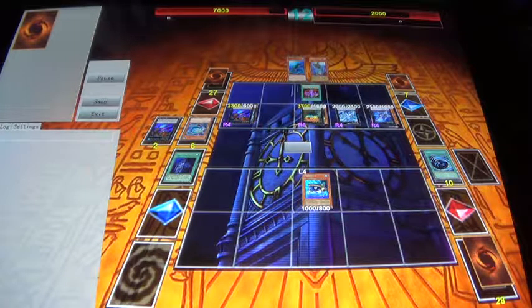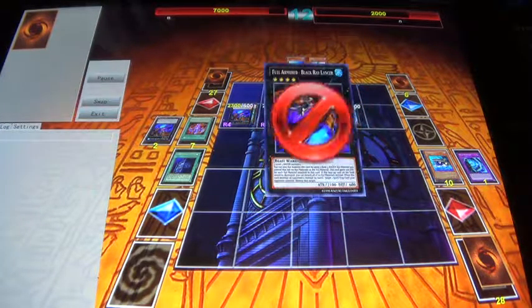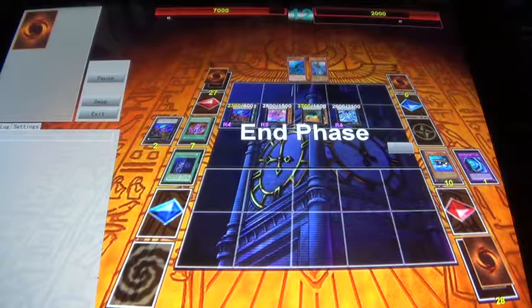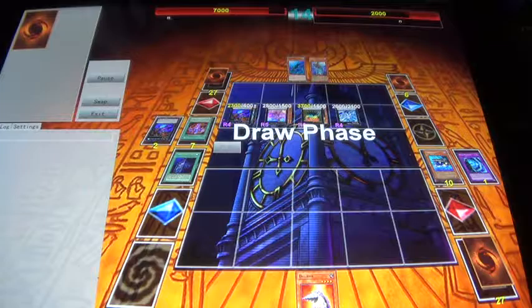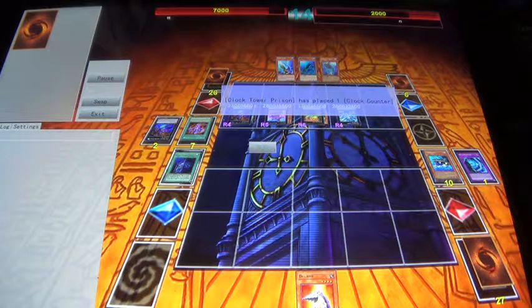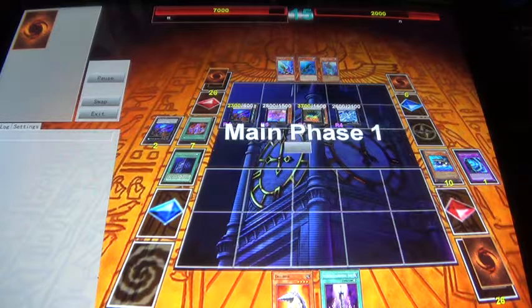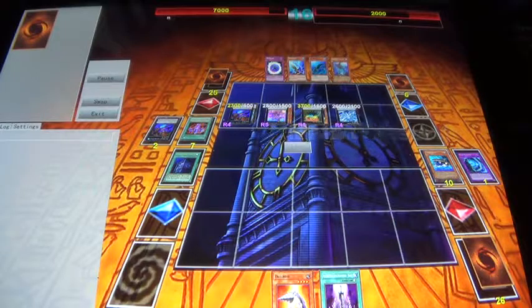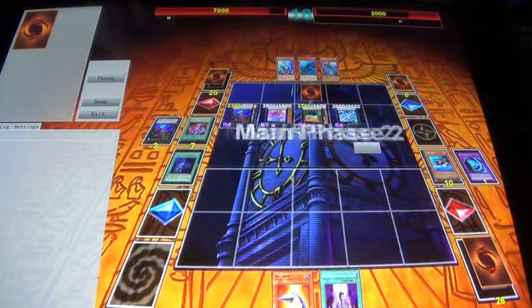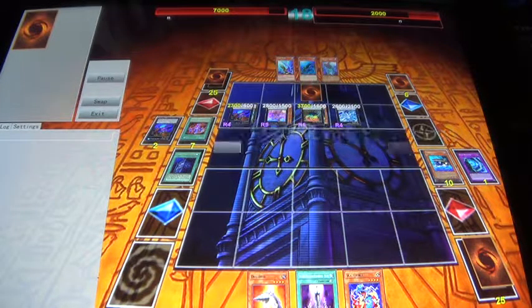Alright, so he makes this big ol' field as you guys are watching right now. So I protect my clock tower, which is good for that one reason — to help protect cards that you want to keep on the board. I just kind of stall for a couple turns, as clock tower protects me from any battle damage.